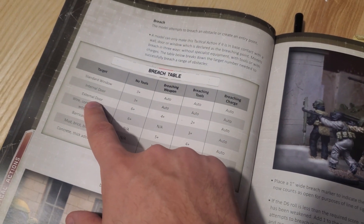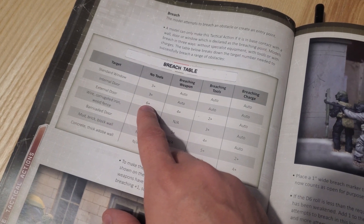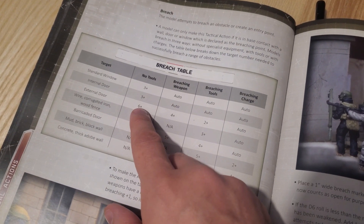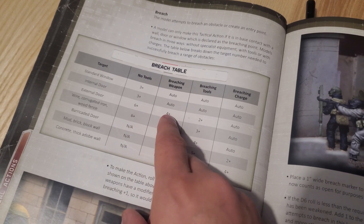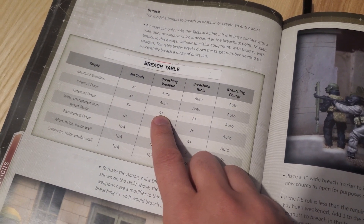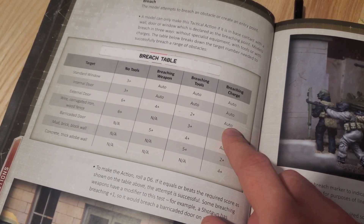Let's take a look at the external door. Usually if you don't have anything equipped, you are just kicking that door with your feet and you will need to roll a 6+ to go through. If you have a breaching weapon like a shotgun it will be reduced to a 4+, and if you have a hammer it will be a 2+. For the breaching charge it's completely automatic.